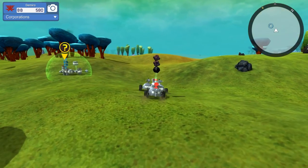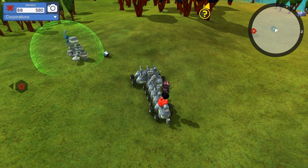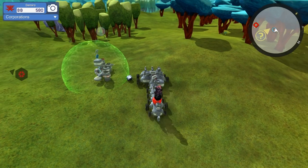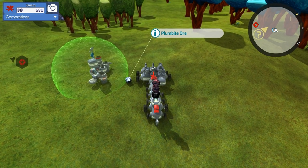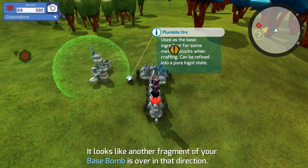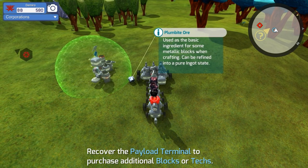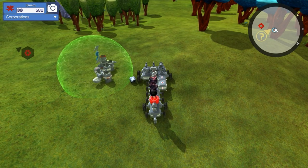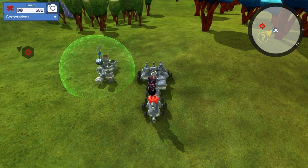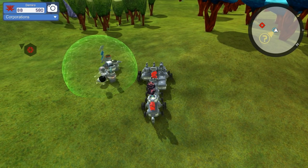I know that if you mix one of these — let's get closer so I can read the description for you. It's right here on the ground. Plumbite ore: used as the basic ingredient for metallic blocks when crafting, can be refined into a pure-ignet state. So basically, if you use two of these, you get one of these little blocks right here — these GSO blocks. Two of these ores will give you that. But if you do one ore, one of these, and one of these carbonite ores, you will get a weapon.